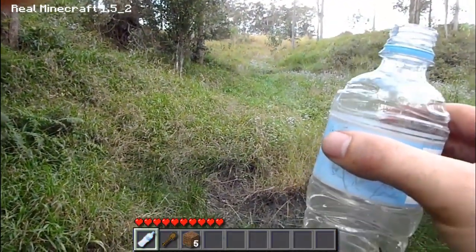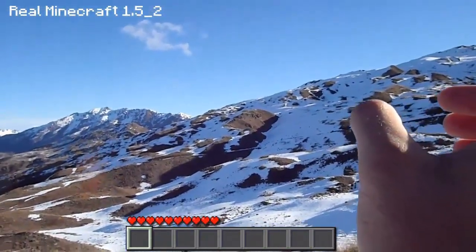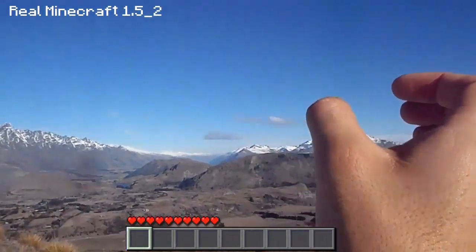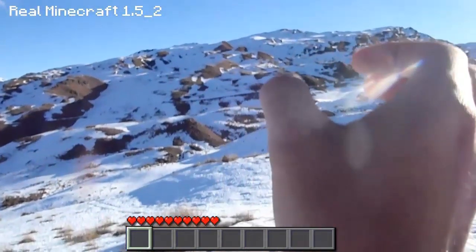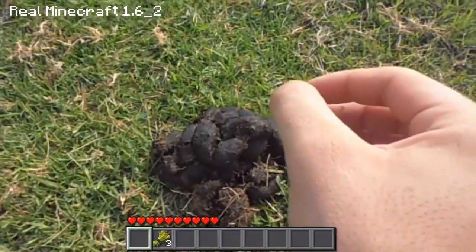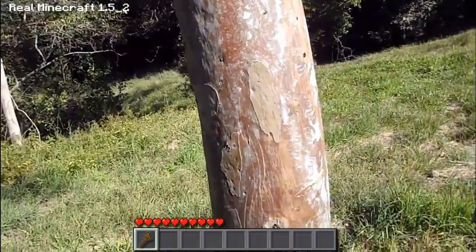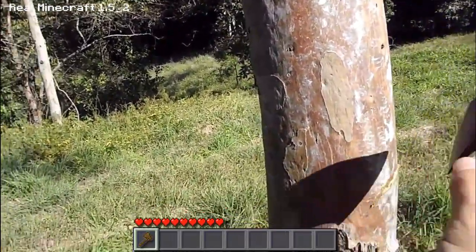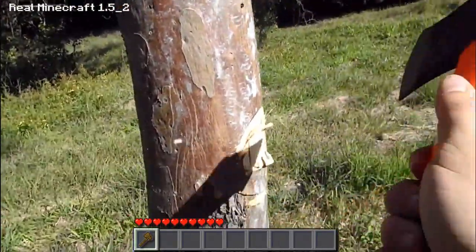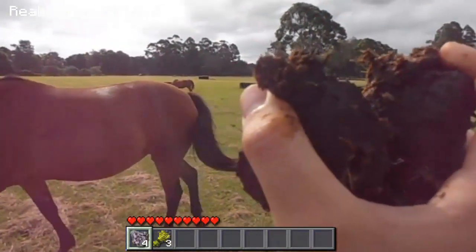The most important thing to do now is to actually build a shelter, and because there's no wood around. Look at that view — what an amazing view, that is awesome. Let's just grab one piece. Oh, it's all crusty — it's been sitting there for a while, there's flies all over it. Let's get into it — bit of up and down motion, get into it. Yeah, and one last hit — sweet.